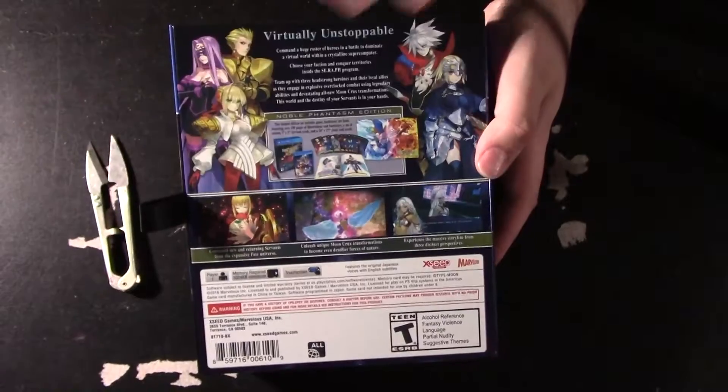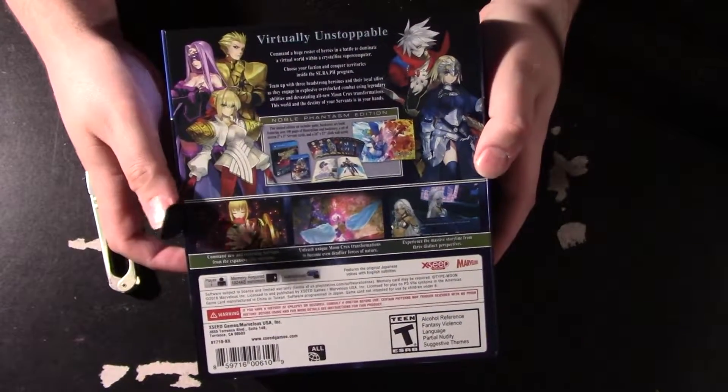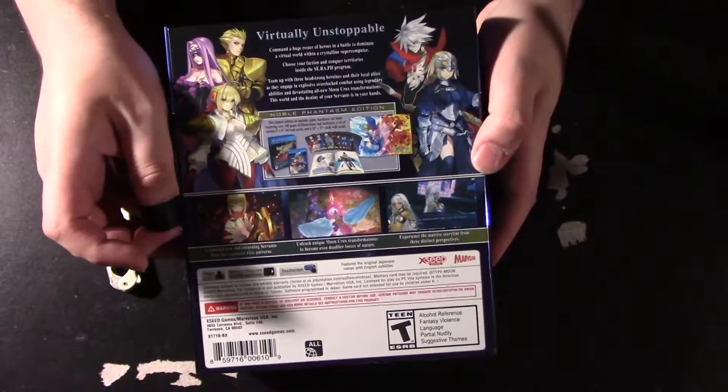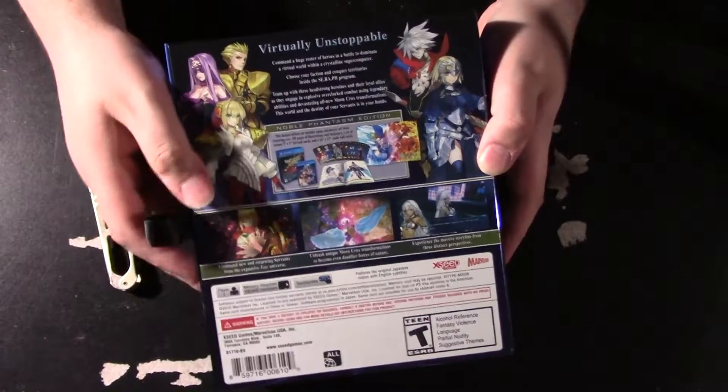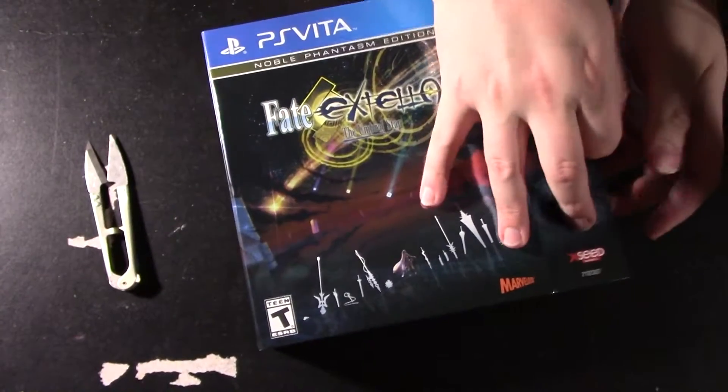On the back of the box we've got Ruler — I'm not sure if that's supposed to be Archer, it's a weird looking Archer — Gilgamesh, Rider, and Saber. I've always picked Saber. Lancer isn't even on the back of the box even though there's a male lancer and female lancer in the game.